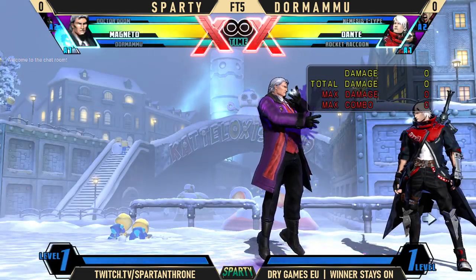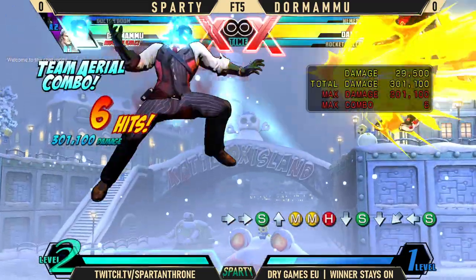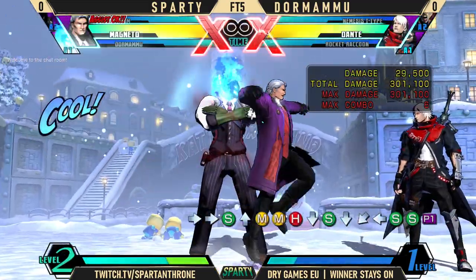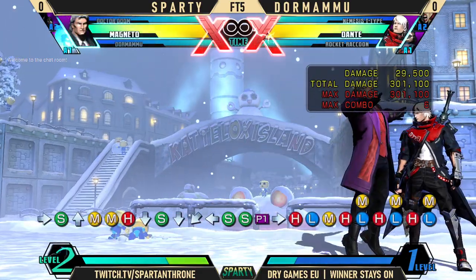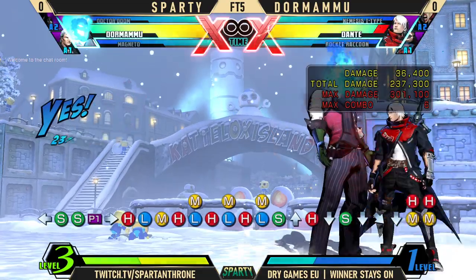Down infinite TAC starters, generally speaking, are the most consistent because no matter how high you start, you end up at the same height regardless on given characters. There are characters where you end up at a different height, so they can be slightly awkward on.